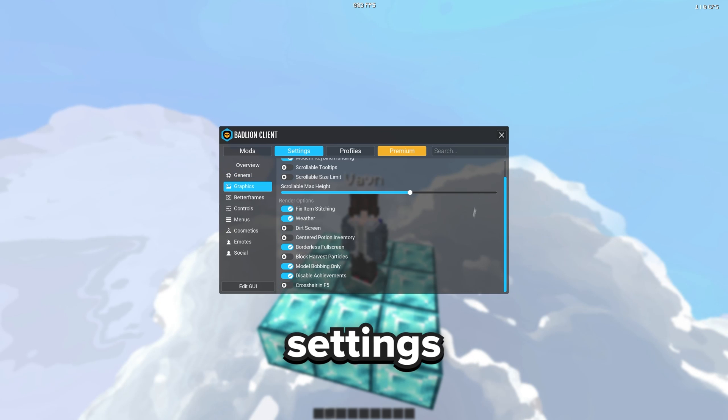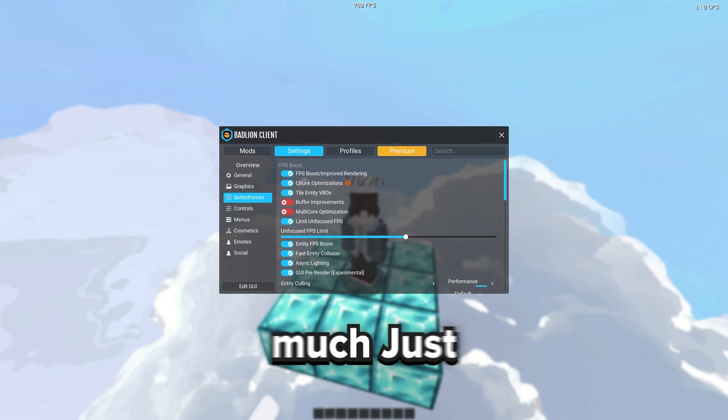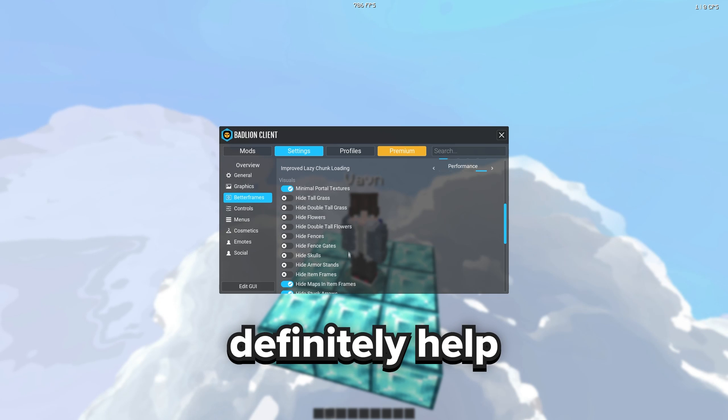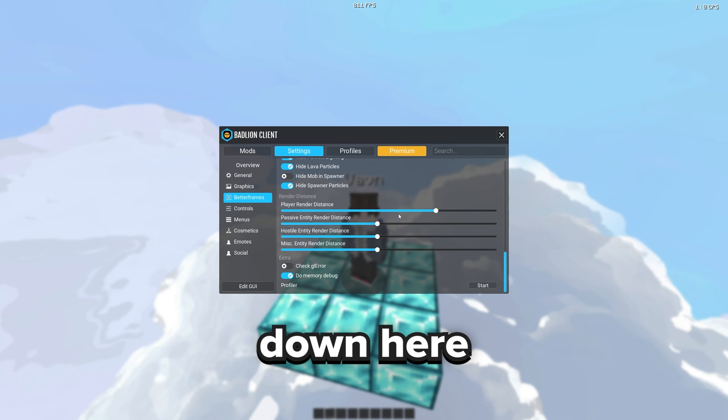Here are the graphics settings — pretty simple. For Better Frames, pretty much just turn all this on here besides that. This is optional for visuals, but you can hide all these things in-game. I found it very annoying to hide, so I just turned them all back on. But if you really are struggling with FPS, then turning these on will definitely help. And here's the rest of the settings down here.